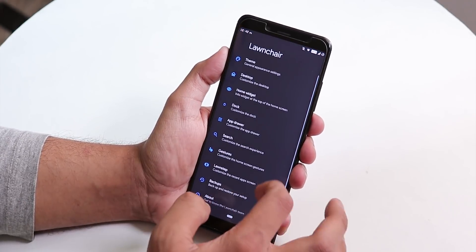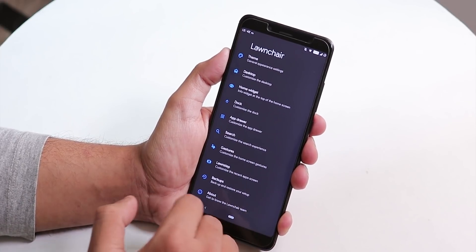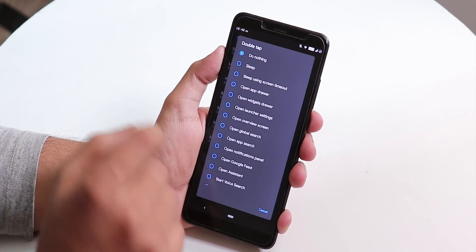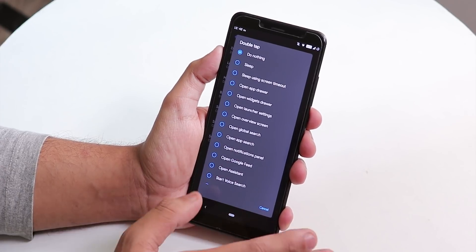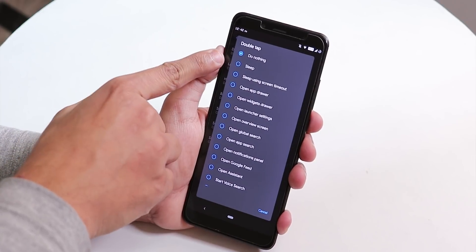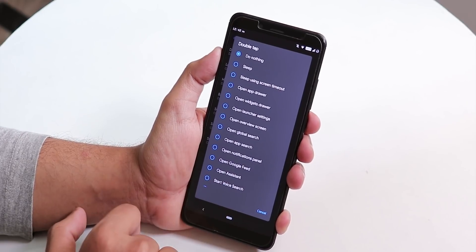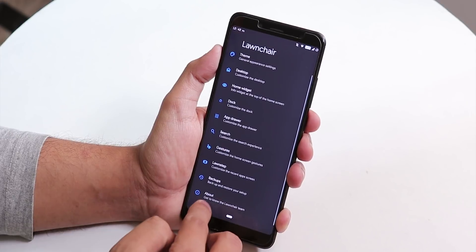Inside the launcher settings it confirms this is the default launcher. One disappointing thing is the gestures — if you select double tap to sleep, the screen will just light up in black but it doesn't turn off. Whether you select sleep or sleep using screen timeout, the screen still stays on, so that's a kind of bug.